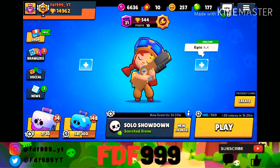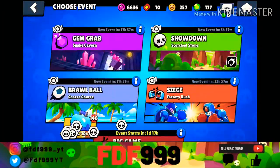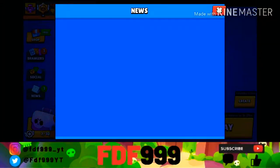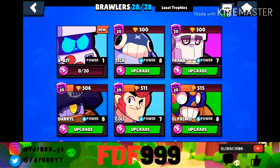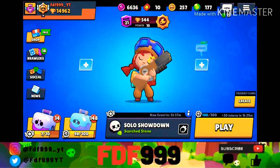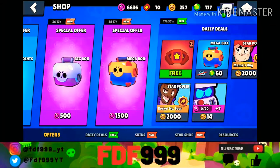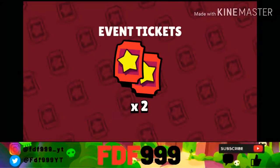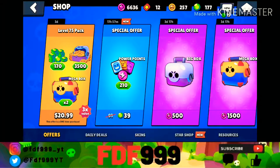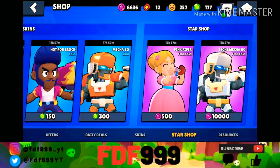We have a friend request so we're just going to turn on Do Not Disturb so we don't get disturbed. We have all new events and Brawl Ball is now a permanent event, which I'm very excited about because Brawl Ball is one of my favorite game modes. We also have the newest brawler 8-bit, and there's a Piper skin right here.